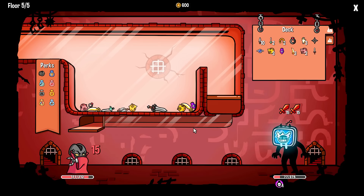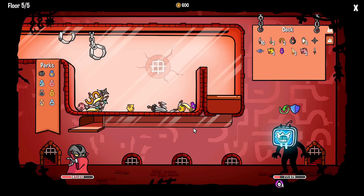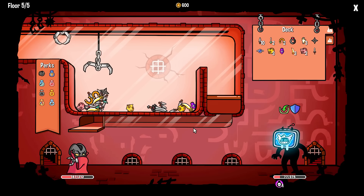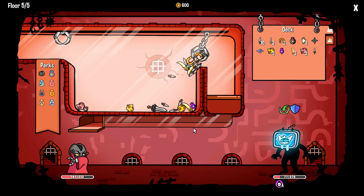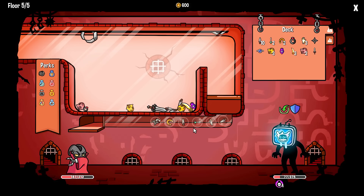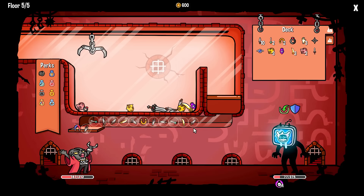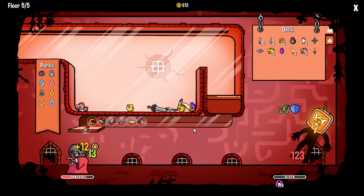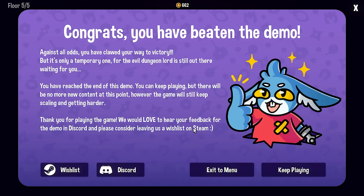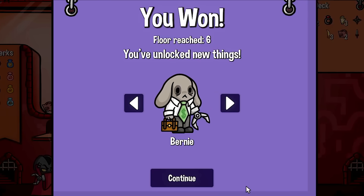It hurt me a little bit - I just need to grab one more of these. Hello sir, nice of you to drop by. I got it! Get in there, two daggers. You're so screwed, big TV man. That was cool - that was definitely a cool build. I like that. 123 hit points. A little bit harder to manage, but we did it. We beat the demo and we won Bernie. Yay! We've unlocked new things. Poor little Bernie.